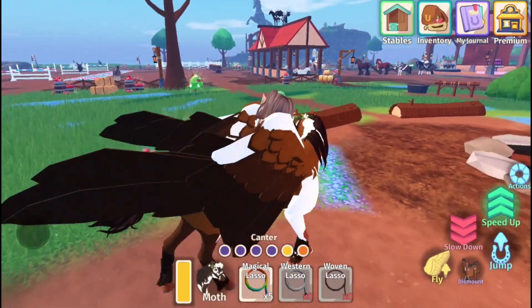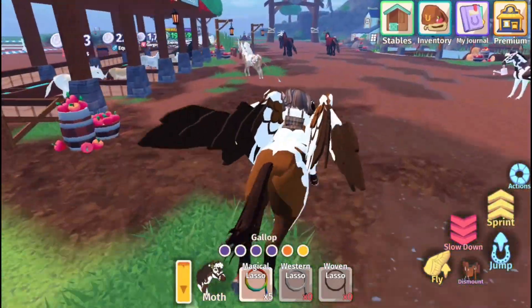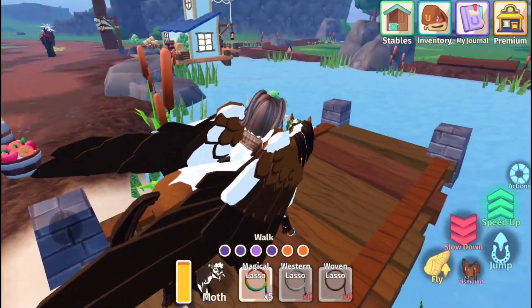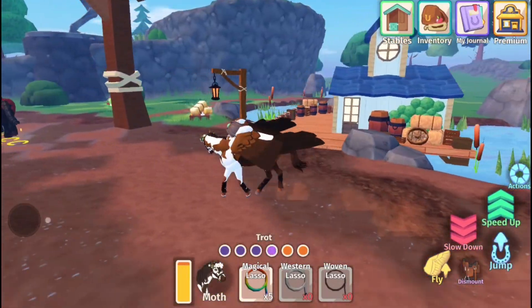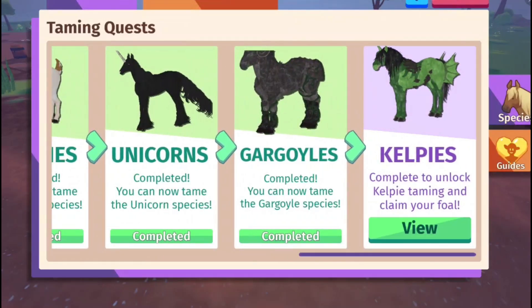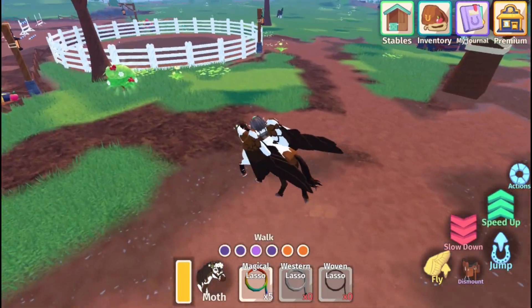I'm just going to check out the fishing area before we can unlock the Kelpie in our journal. Here's the fishing area. I'm not quite sure how we do this, but we'll figure it out. We just need to unlock it in our journal. Here's our journal — after the gargoyles, it says tame five gargoyles. Goodness gracious, this might take me a little longer.